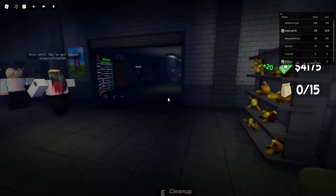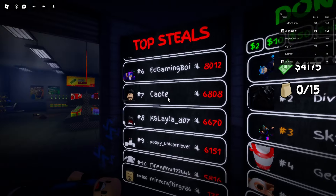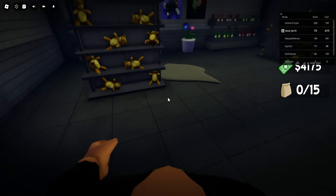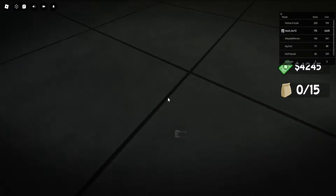My friend is on the leaderboard right now — I got him onto the game. He should be... yeah, we're here, seventh place. He's seventh place because I got him into it. He has around 200,000 cash just from doing stuff like this.